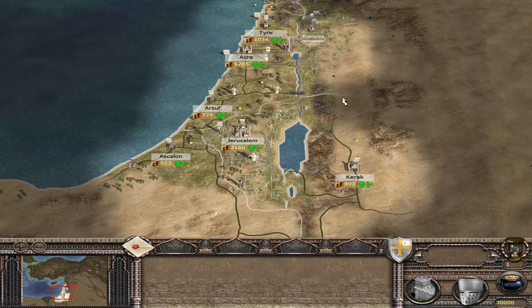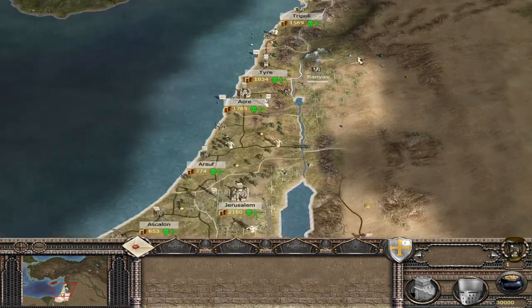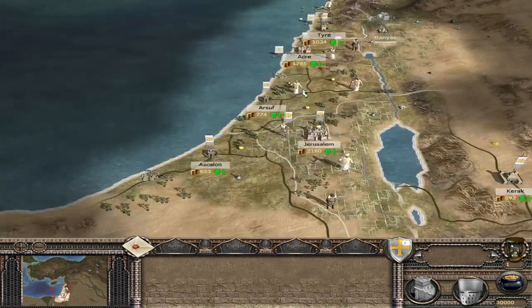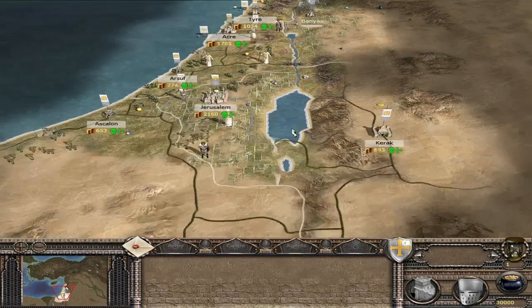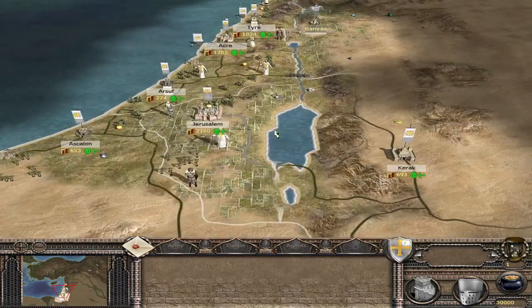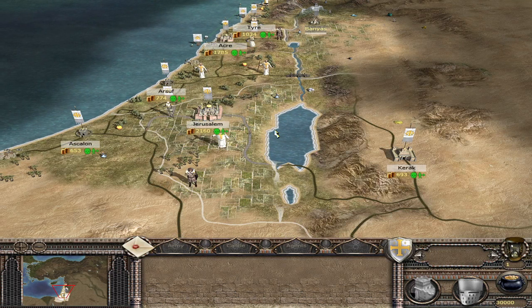This mod brings banana bombs into the campaign, but only for Jerusalem — other factions won't have it, and that's what we're going to be playing as today, just Jerusalem. And last but not least, I want to say thank you to Amazeth for making this mod — the first banana mod, and then bringing it over to campaign.